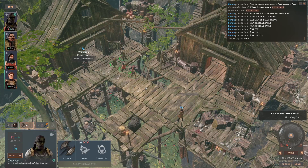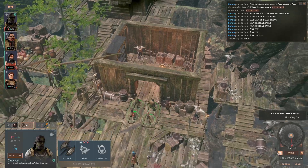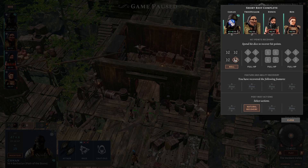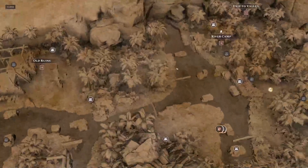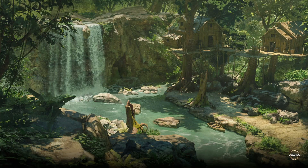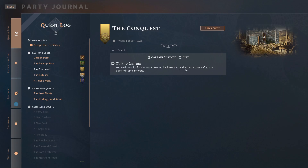The party gains none. Wait, what? No ongoing business. She doesn't talk to me. I guess let's have a short rest to recuperate our HP. But we will be traveling so I expect this to be healed up again anyway. Natural recovery — sure, recover. We will be going to the exit and I guess I'm going to try to do the bear quest, or just do this one — the lost giants and the conquest. The conquest was to talk to Catherine's shadow.